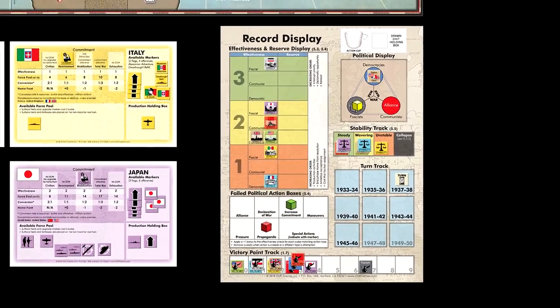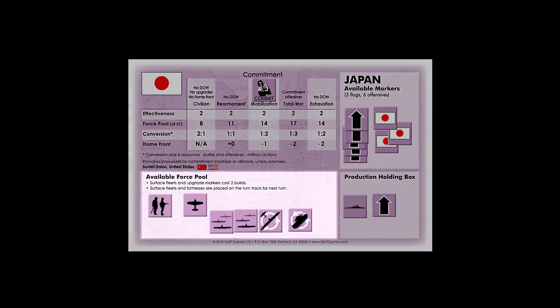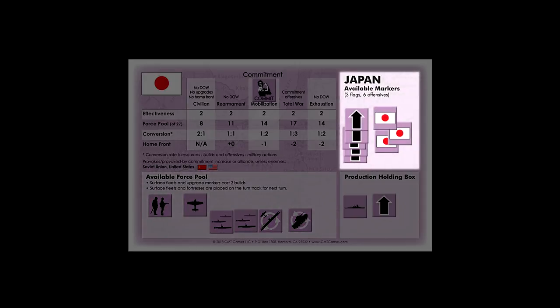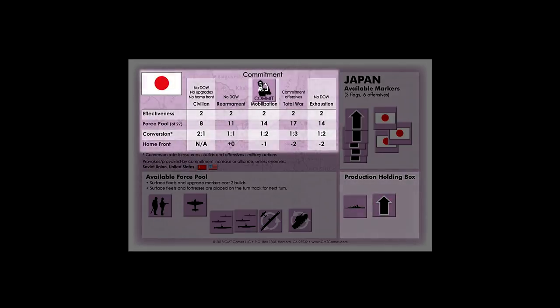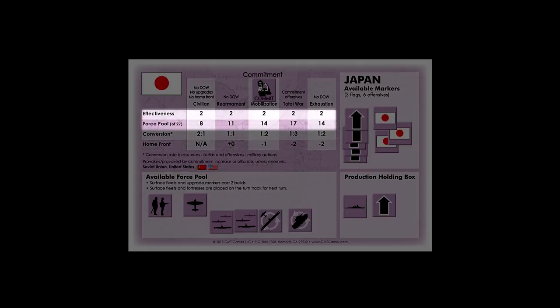Next, let's look at the power status cards. There are seven of them, one for each power in the game. The available force pool is where all selected but unbuilt units are currently stored. The available markers box is where all offensive markers, flags, and special power markers are stored. The production holding box stores all of these units and markers as you acquire them during the administrative phase. The commitment track denotes the current commitment level and its effects. The bottom two rows — conversion and home front — are identical across all power status cards, while the top two rows differ to represent the capabilities of these powers across the different stages of the war.